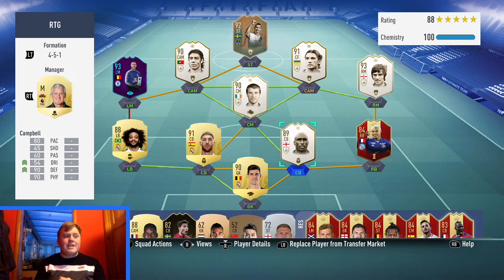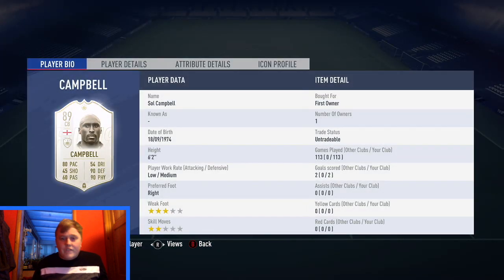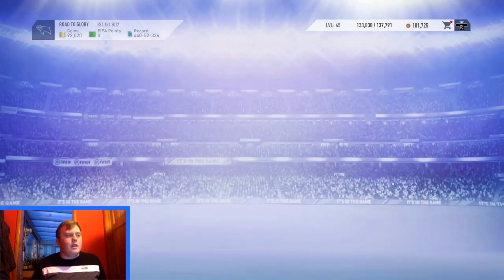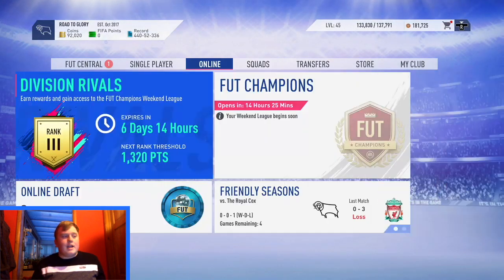My team is looking insane. Apparently there's going to be another icon SBC coming out eventually. If it's a centre back, I'm thinking of switching out Sol Campbell — he's a very strong and physical player but I just don't feel like he's one of my players. I think I wanted a defender who could play better than Sol Campbell.